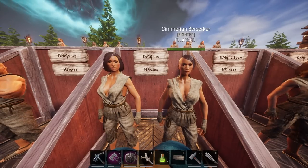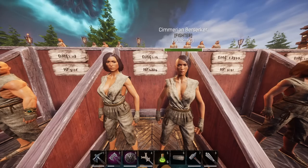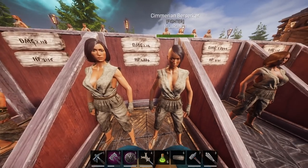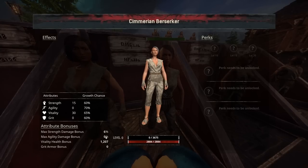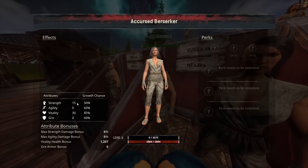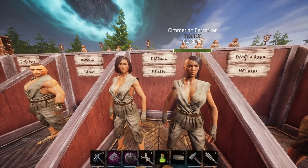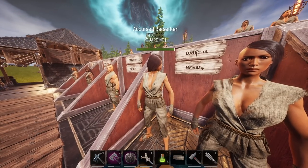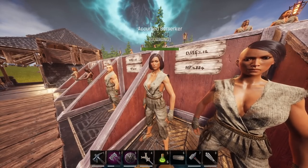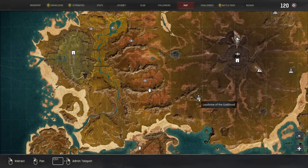Next, we're looking at the Accursed Berserker and the Cimmerian Berserker — they are clones of each other, exactly the same, but they have the highest damage in the game at 1.12. They have the highest multiplier out of any other thrall in the damage department. However, the HP is not as amazing. They are Forgotten Tribe, especially the Cimmerian Berserker, so the Vitality Health Bonus will get some more health when it levels. You can find Cimmerian Berserker at the Mounds of the Dead — usually at the bottom by the water, or in the actual mounds from a fighter spawn. For the Accursed one, you're guaranteed one every time on Siptah — go to the Lair of the Goblinoid, and at the top is a guaranteed Accursed Berserker.